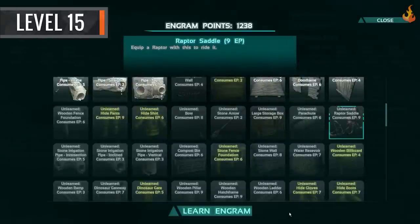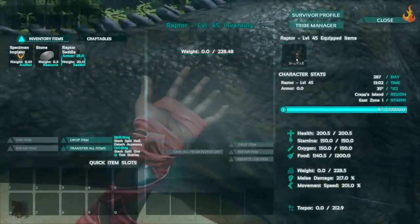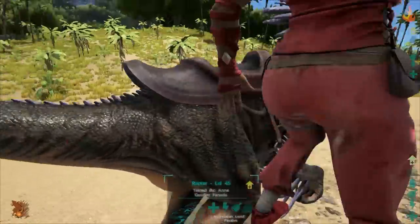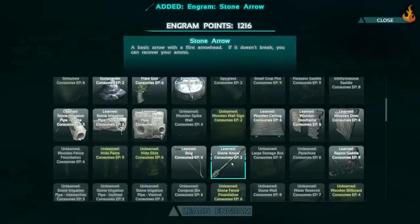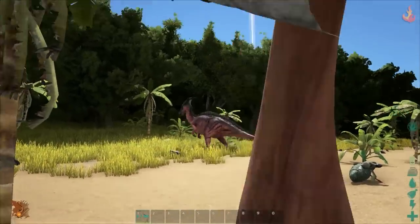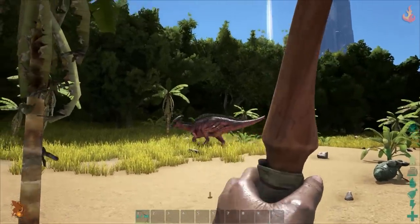The final level we're going to cover in this video is level 15. At this point, you'll want to invest in a raptor saddle. Raptors are the best general-use mount in the game, and we highly recommend taming one. You should also learn the bow and stone arrows — the bow is the second level of ranged weapons and is much more efficient than the slingshot.